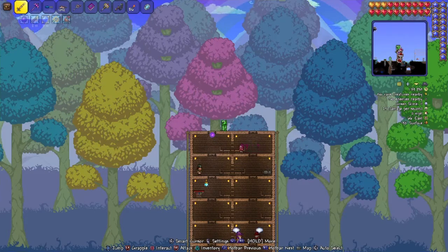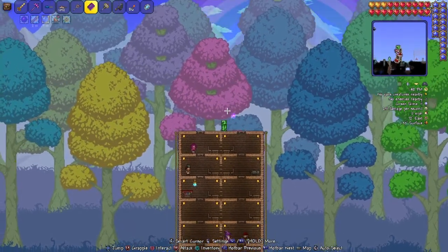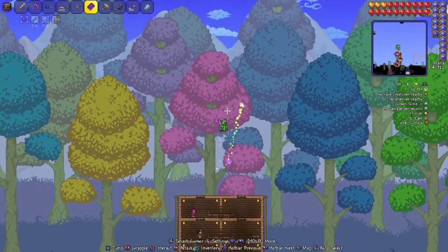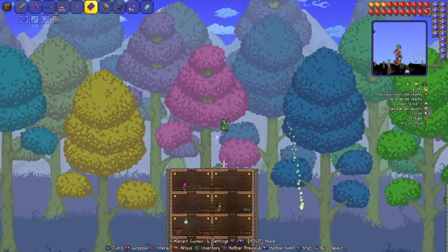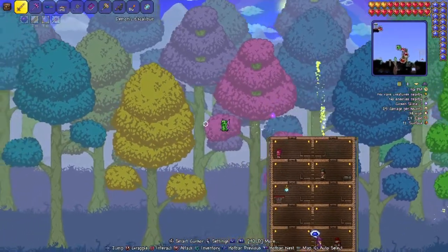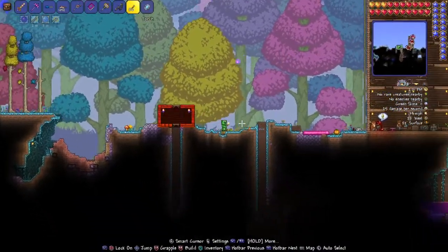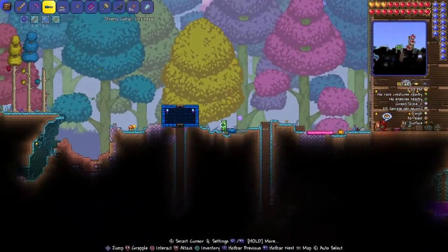We're obviously in hard mode because I've taken quite a long break. What we need — like a lot of mobs give us different debuffs, like weak. I'm pretty sure we get that from the Wall of Flesh. I'll be needing it to beat the Wall of Flesh.